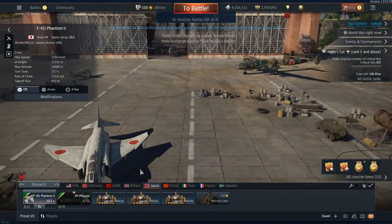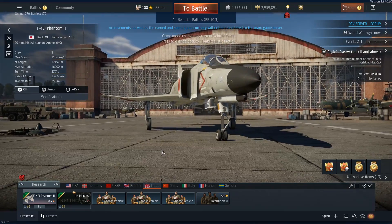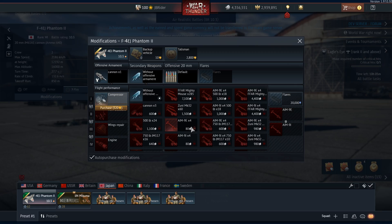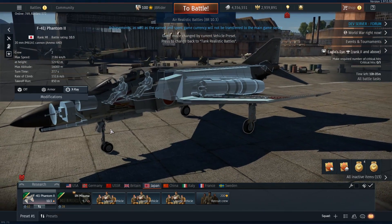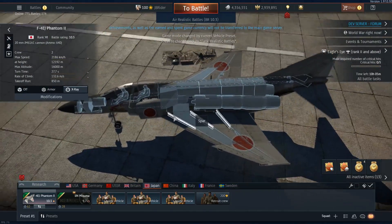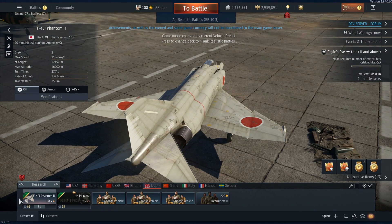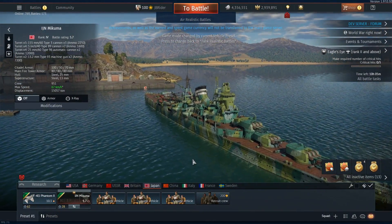Moving on to Japan — Japan is also getting an F4EJ, which is essentially the same as the American F4E but with a J for Japan. It has the same 30 millimeter cannon in the front and similar mods across the board. So Japan finally has a second supersonic jet reaching much higher top speeds. The skin isn't the most exciting and there aren't alternate options, which kind of sucks.